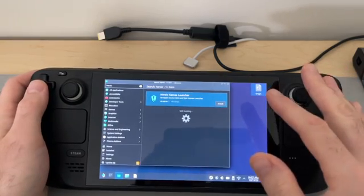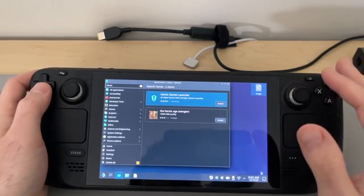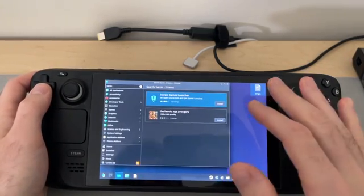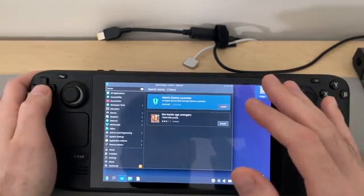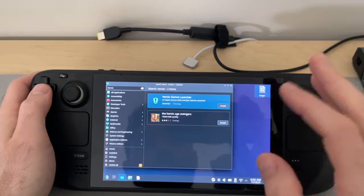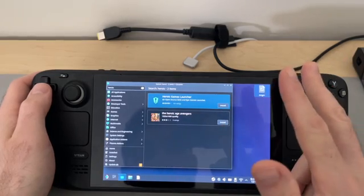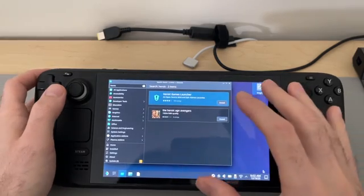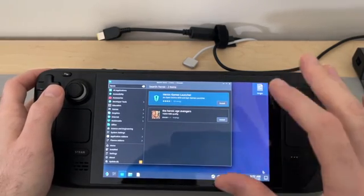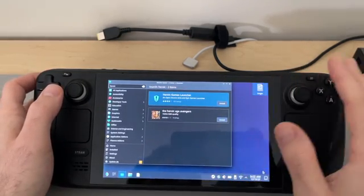The method that people use to launch those other launchers is Heroic Games Launcher. And it does work — it doesn't work for every game, but it works in an easy-ish format where you can sign into Epic Games and GOG. You can also add those games to Steam so that when you go to gaming mode, you actually see the cover art and can tweak it from there.